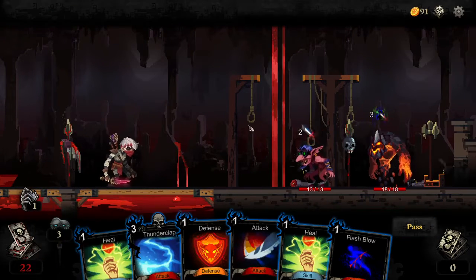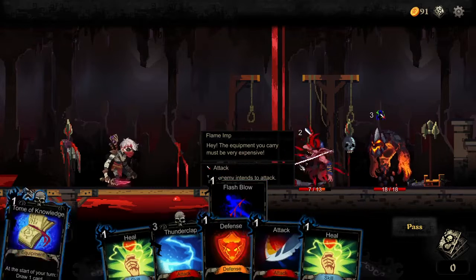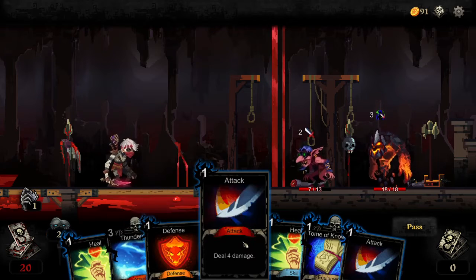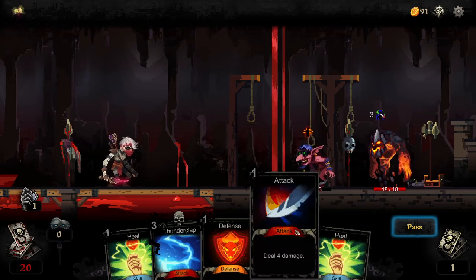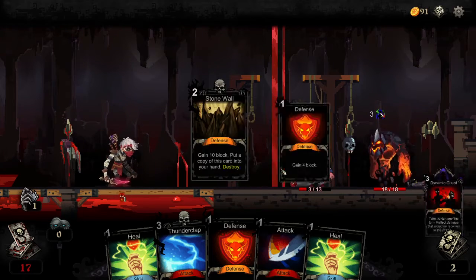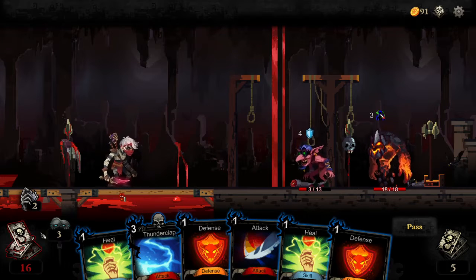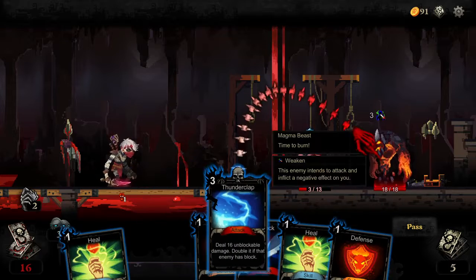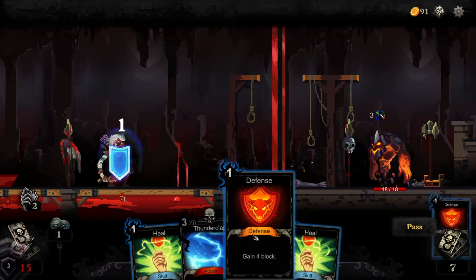You can kind of survive death for a while if you have enough block. When they hit you, you lose life from your draw pile and it goes into your discard pile. So there are some neat and unusual features in this game.